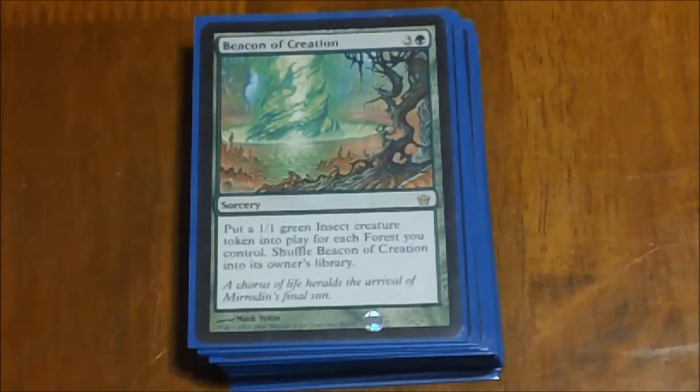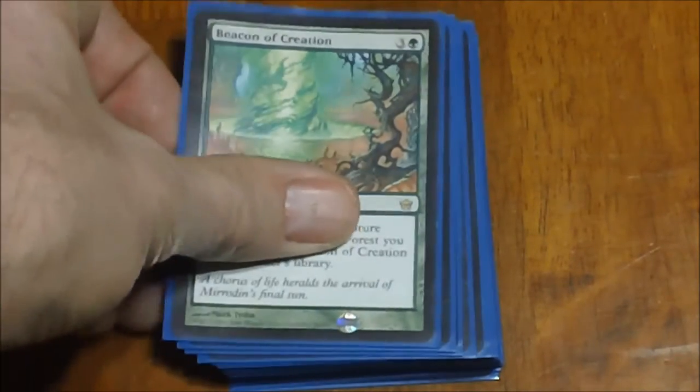Next we have Beacon of Creation — kind of a fun one. It puts a 1/1 green insect token into play for each forest you control, and then reshuffles into your library so it's reusable. 1/1s aren't that great and running only half our lands as forests hurts it a little — it's better in mono-green — but with all of our token doubling, anything that puts out more tokens is welcome, and the fact that it's reusable definitely makes it a nice addition.